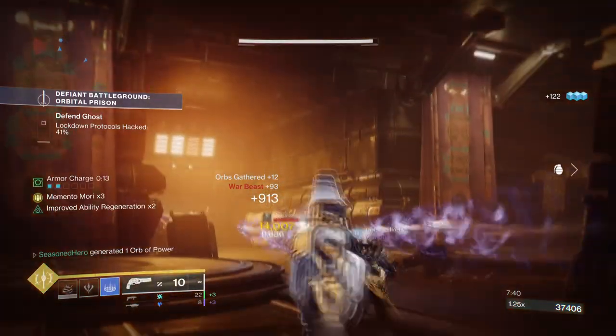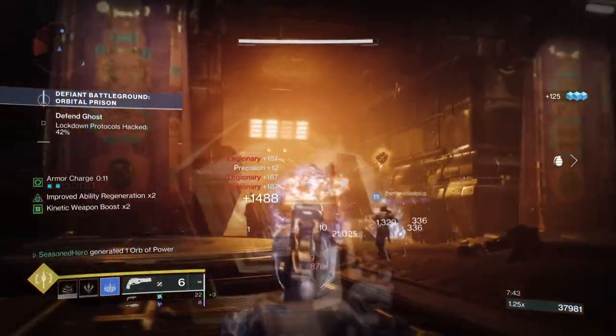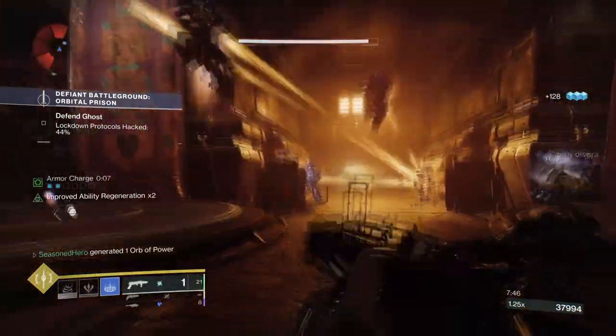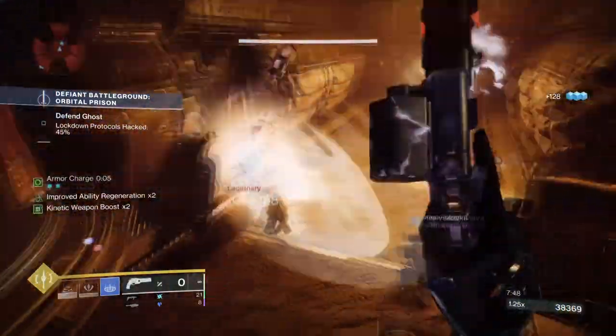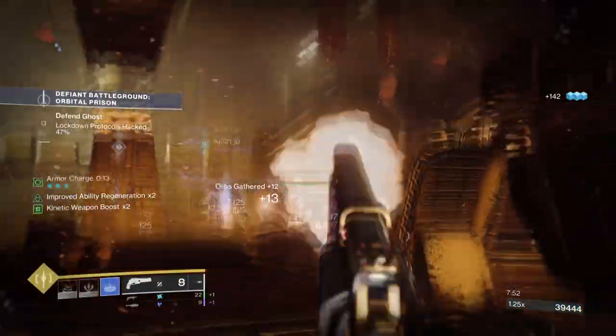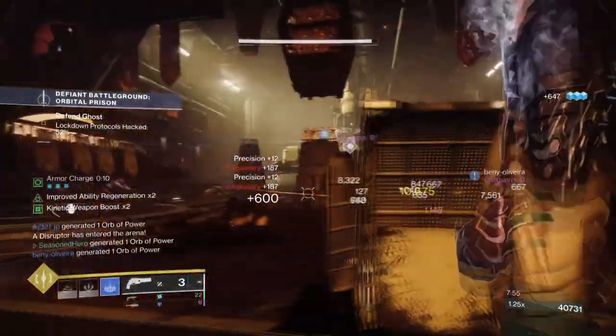This is something I'm going to explore more over time, but for now we have a Stasis version that uses the Ace of Spades Firefly effect with Stasis Slow to create a lethal no-man's-land setup. This is an amazing build to use if you're an ad clearer and you really want to put your name out there.